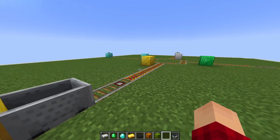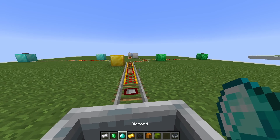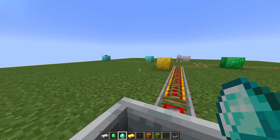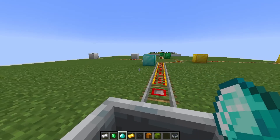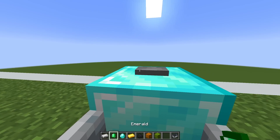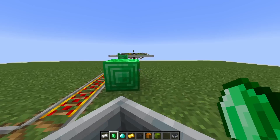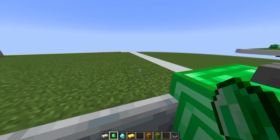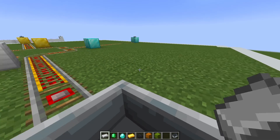I'm going to go ahead and give it a test. The way this works is that it will go to whatever destination I'm holding in my hand. So if I'm holding the diamond we're going to go to the diamond destination. I can hold the emerald in my hand and we'll go to the emerald destination. It doesn't always switch right away but we should end up there. I can hold the iron and we'll go to the iron destination.